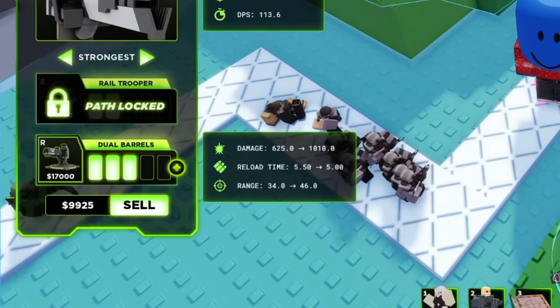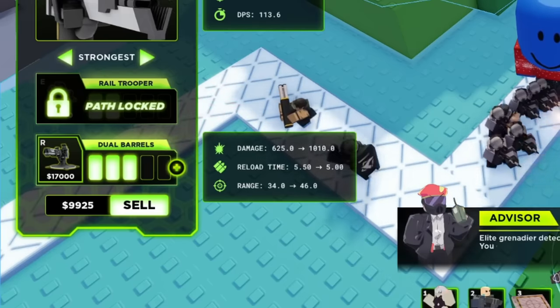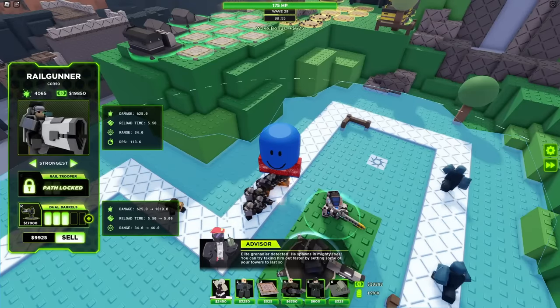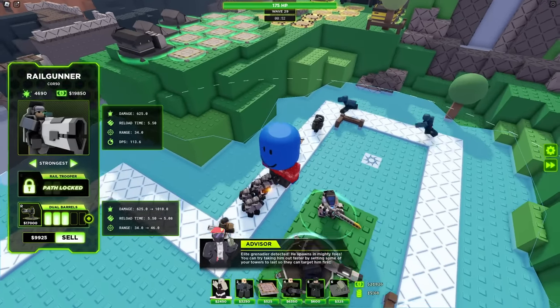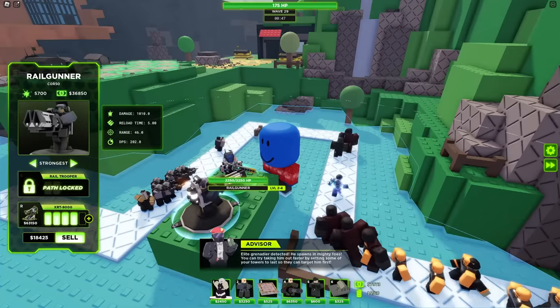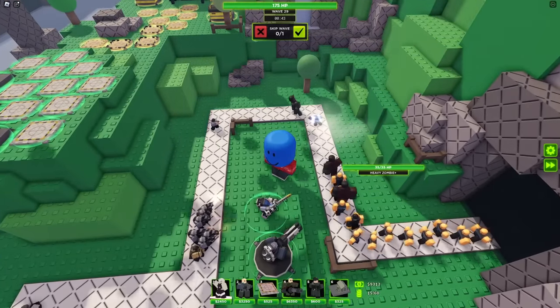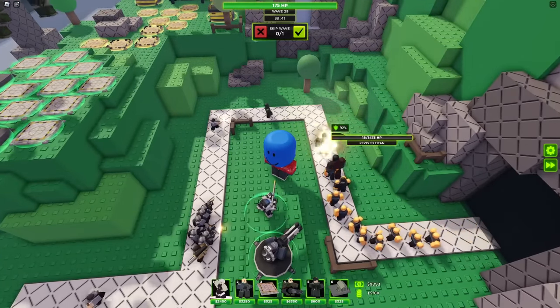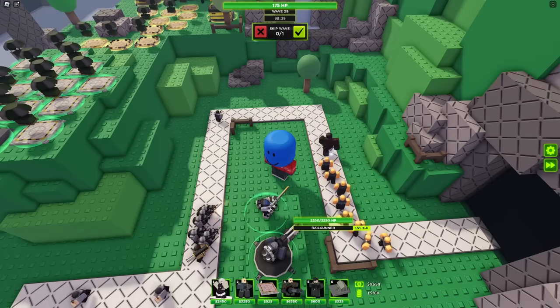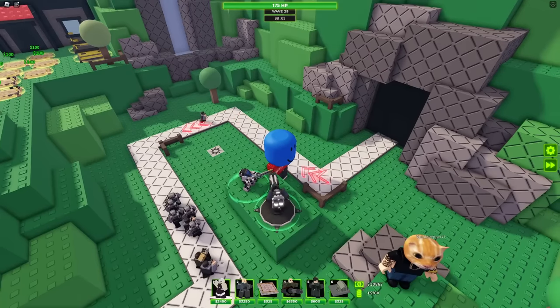The next upgrade is Dual Barrels — 1,000 damage, and it increases range to 46. Big gun — I like that. I don't even know what it's going to target, it's pretty much one-shotting everything. The Railgunner is insane.